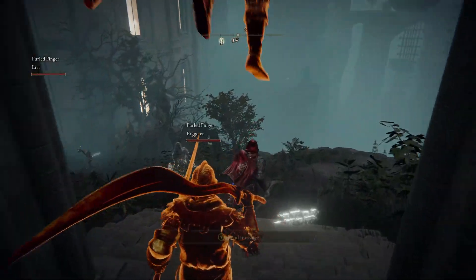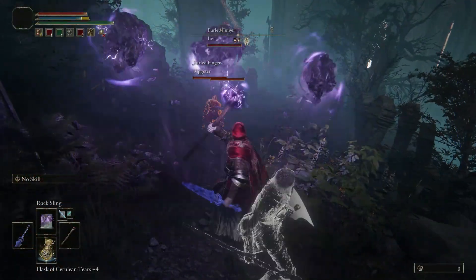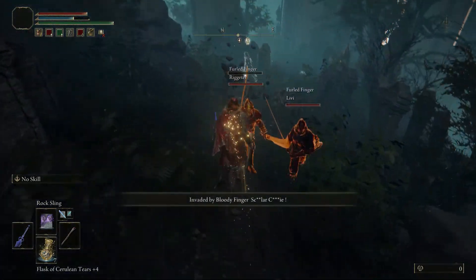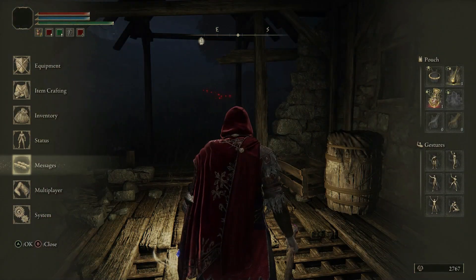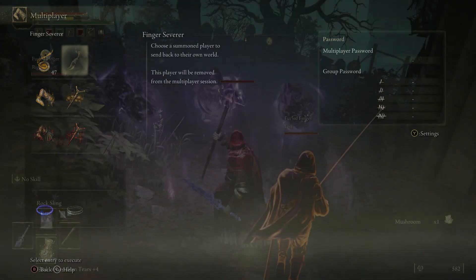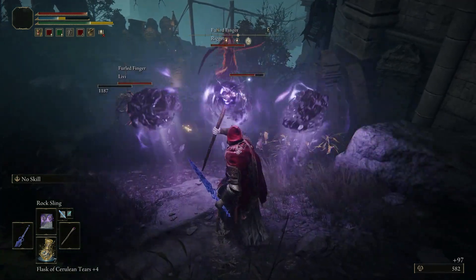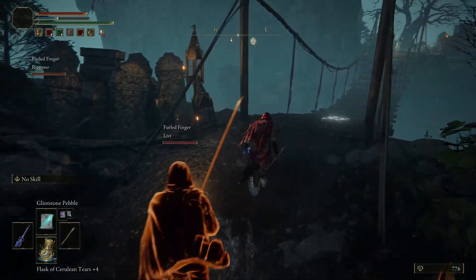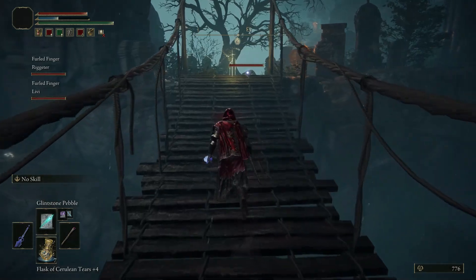A guest player will remain in your game until certain conditions have been met. If you or your guest is killed, they will need to place another sign to return to your game. You can also remove guests from your game by using the Finger Severer item. Aside from invitation or internet interruption, the other condition that will end a cooperative session is the defeat of an enemy considered a boss or a mini-boss.